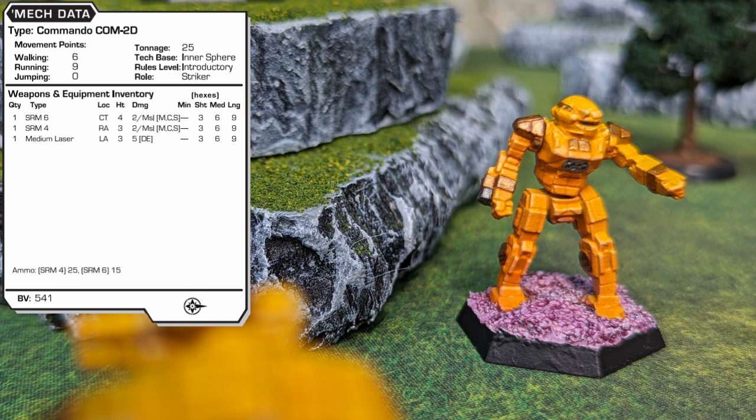Produced in 2486, the highly popular COM-2D was developed by Coventry Defense Conglomerate. The Lyran Commonwealth were so impressed with this model that they pulled every political and corporate string they possibly could to keep this variant exclusive to themselves. The standard fusion engine gives the 2D a 6-9 speed. Armed with an SRM-6, an SRM-4, and a medium laser, each sharing the same range profile, the COM-2D is much more focused than the 1D.